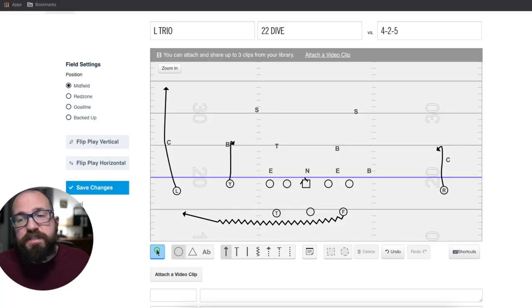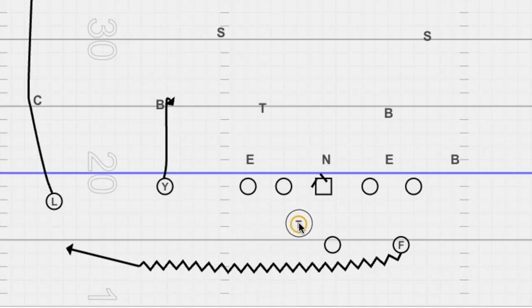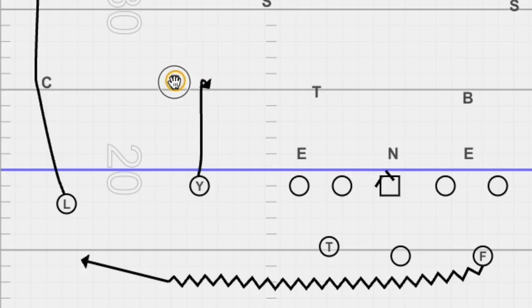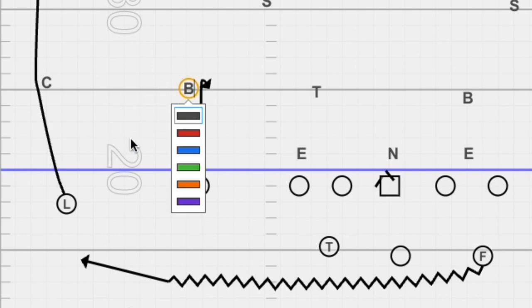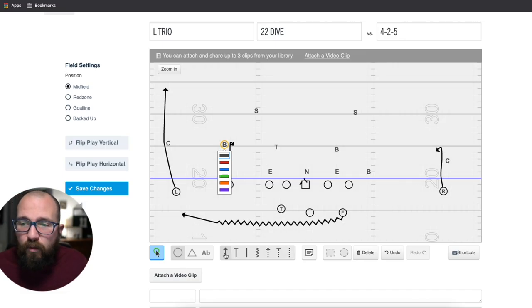With the motion, the only thing that changes is what you do with the tailback — does he stay in and block, or go across? What I like is to have him block, and you can tag this to the slow running back screen we covered earlier. Nothing changes for the quarterback in his progression: he's reading the defender head-up to slightly outside the Y. If the defender flies out, bang the stick; if he sits in, throw the shoot route — swing the stick. Drill that in your quarterback's mind. Notice how the formation looks almost the same as the pin and pull.